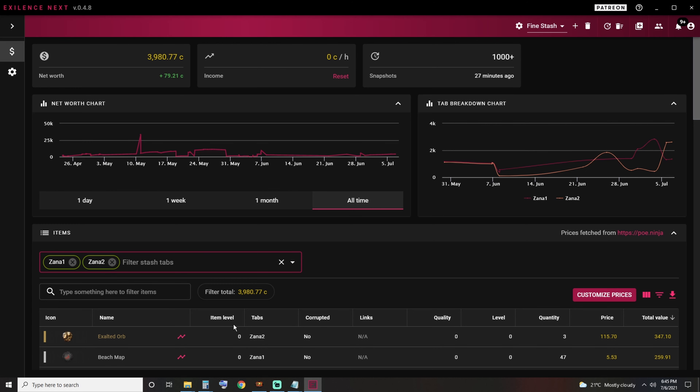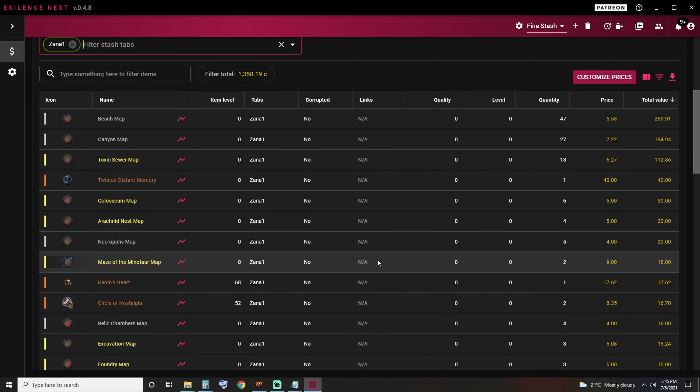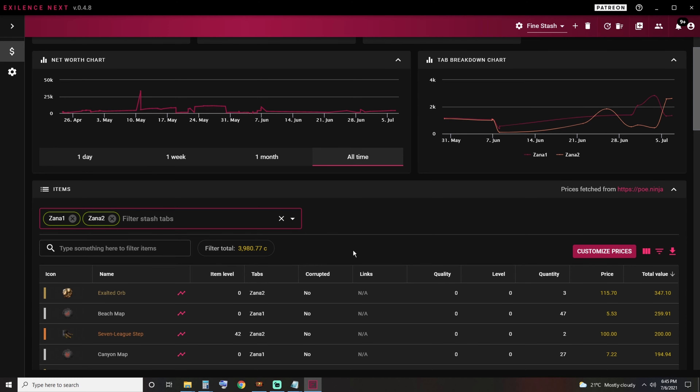This is actually 4,000 chaos if you plan on running or selling the maps that you get as you do this. So your total, if you don't plan on running any more maps or don't plan on selling them, would look something like this — probably closer to 3,000 because we do have a lot of other things that Exilence is not counting.